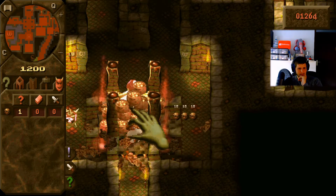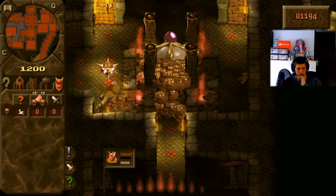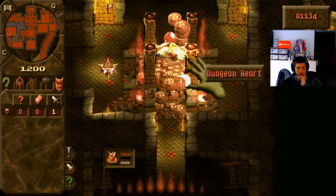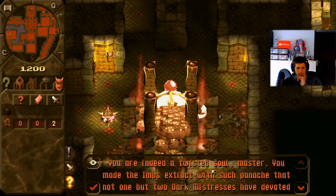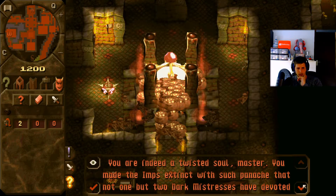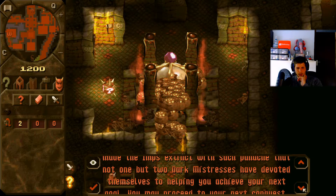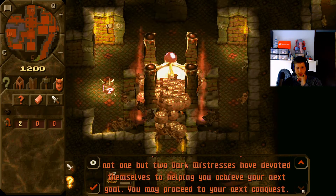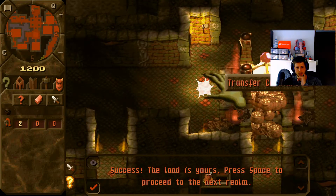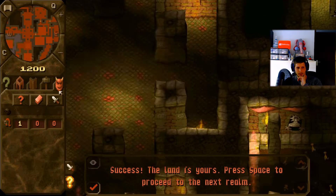Your dungeon heart is under attack. Your creatures are falling in battle, and we have two more. Your normal imp, just go die. I think we will finish this in time. You are indeed a twisted soul master. You have made the imps extinct. Not only one but two dark mistresses have devoted themselves to helping you achieve your next goal. You may proceed to your next conquest. Well, two mistresses is nice, but we have only one transfer creature, so it's pretty useless I think.